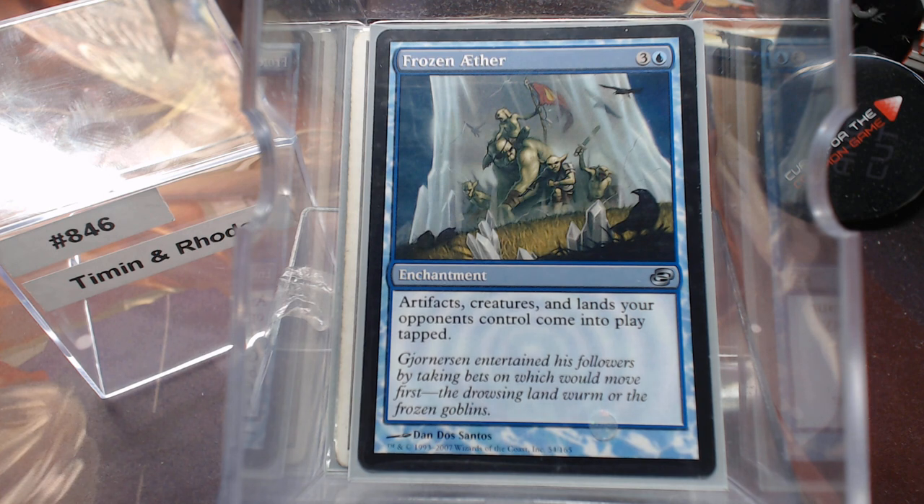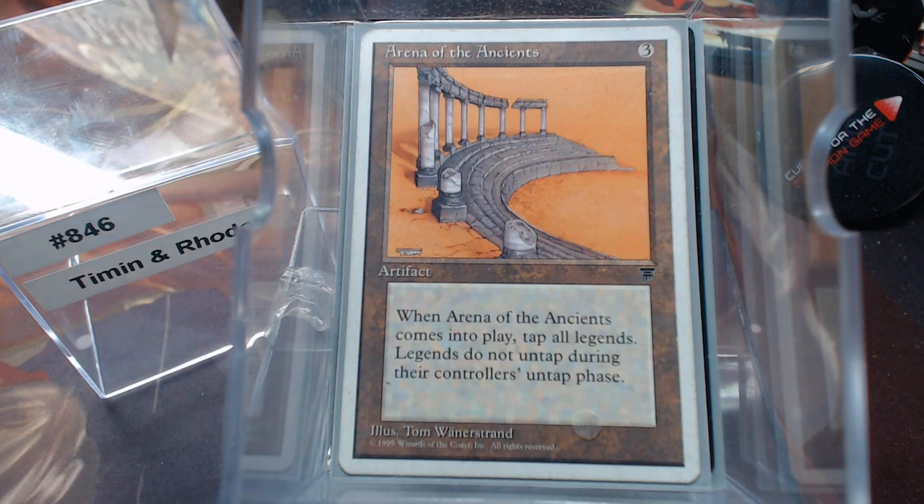I do have Kismet and Frozen Ether. This is not a stasis deck, and we don't get the trigger for those because they enter tapped — but it just seemed to fit the theme of keeping your stuff tapped. A card I covered in a YouTube Shorts a couple of weeks ago: Arena of the Ancients — an amazing card that taps down all commanders when it comes into play. We use a lot of legends that aren't our commander, so that's fine.